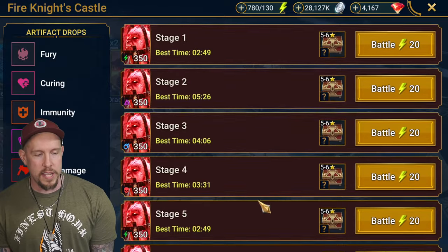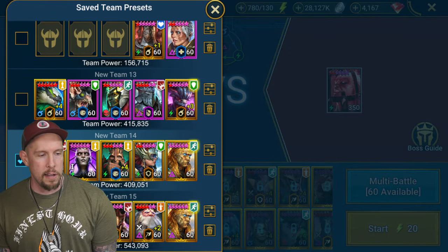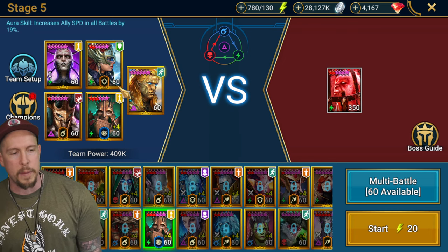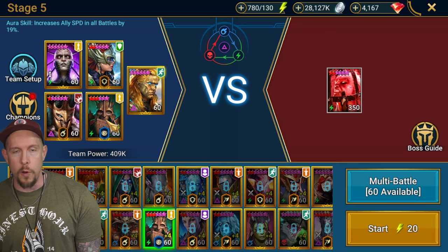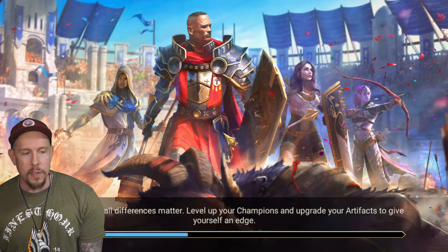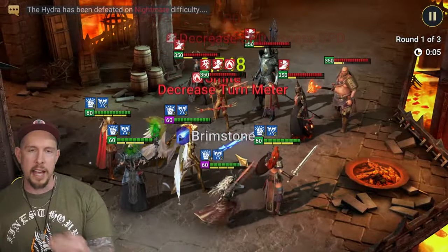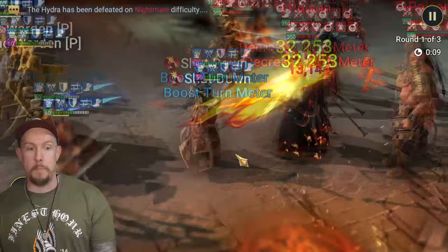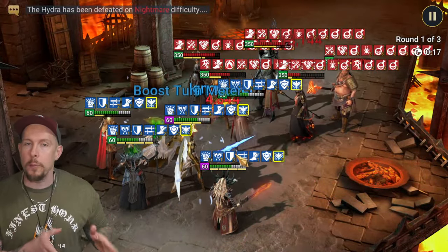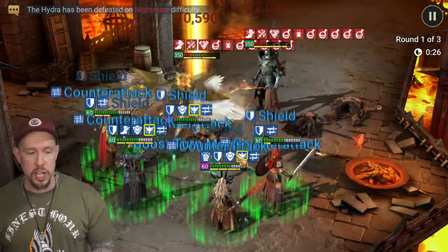Let me show you a fire knight hard team with Theodore. Going with the other Theodore - not with tomb lord - the one in the relentless set. The reason I prefer this build for fire knight is because when that shield is down, we really want him to get a double turn and get to that poison activation ability. Even better if he can place them and then activate them with that extra turn. Same logic applies for hydra clan boss - I prefer the relentless build.